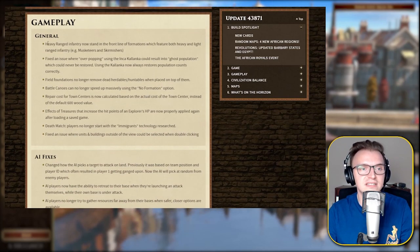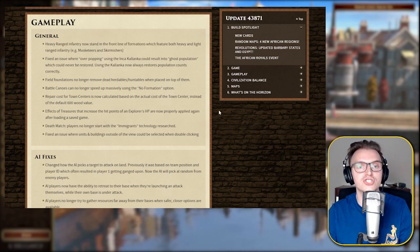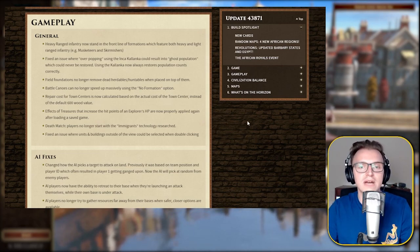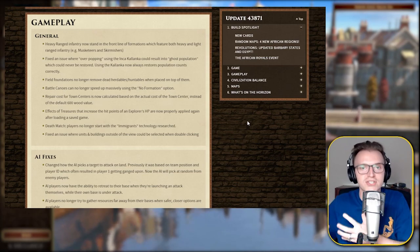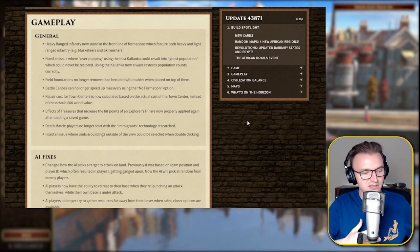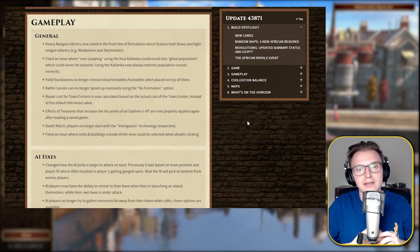Gameplay general — heavy ranged infantry now stand in the front line of formations which feature both heavy and light ranged infantry. That's really good because sometimes you'll have a skirmisher unit at the front and cavalry will come in and absolutely smack you, and you'd have to micro them out of the way to bring forward your heavy infantry. That's a nice thing that will help people with the whole microing issue.